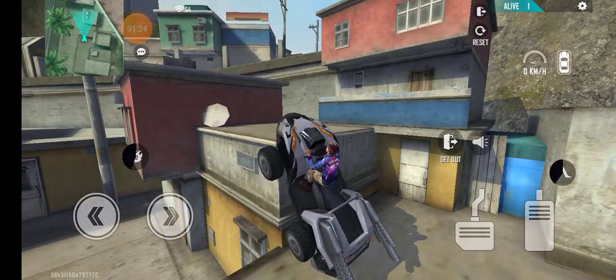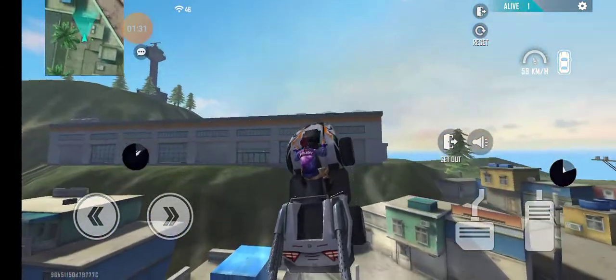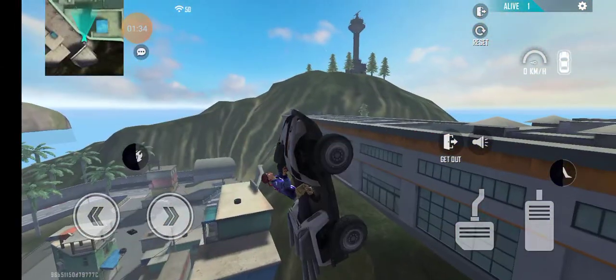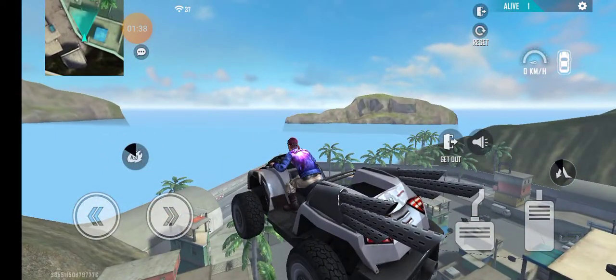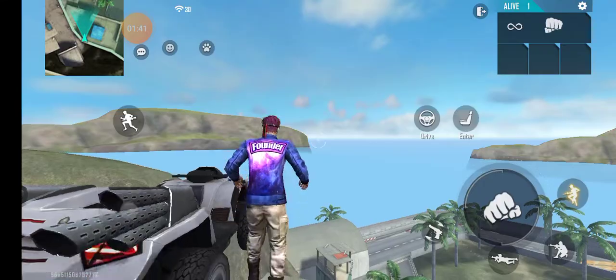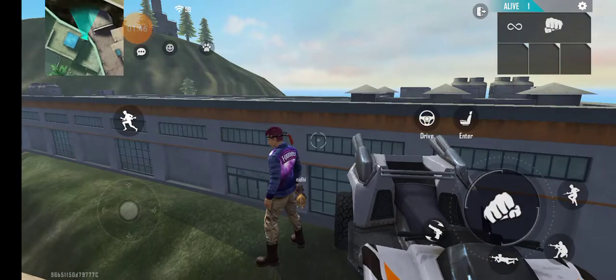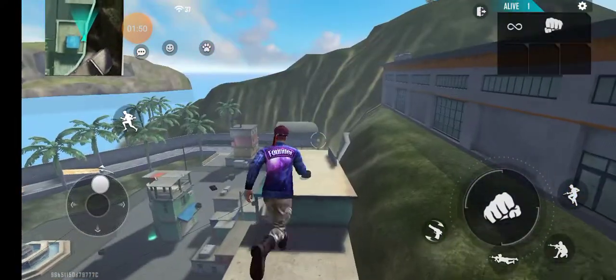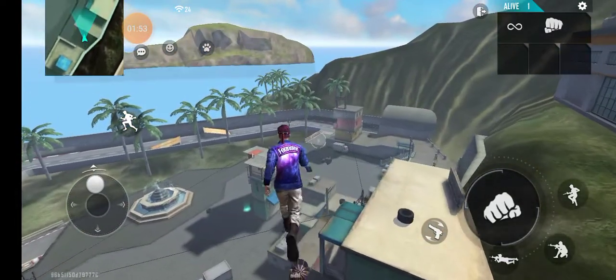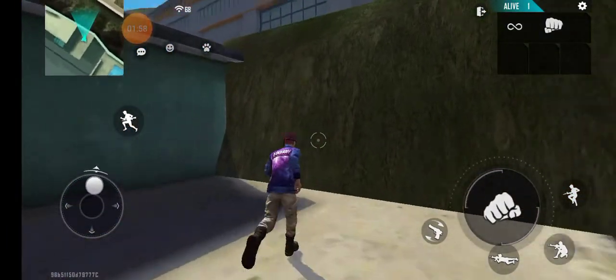Now if you want to go higher, just wait — you have to get the car like this. There you go, that's how you do it. Now you are stuck in the air. Now you just land over here.